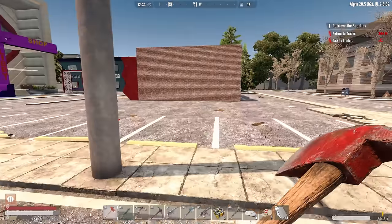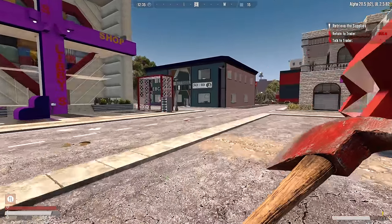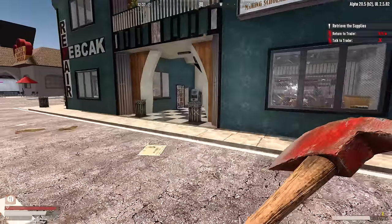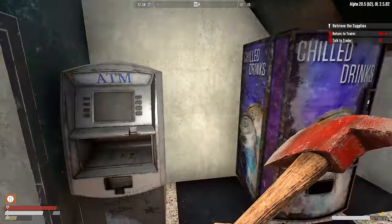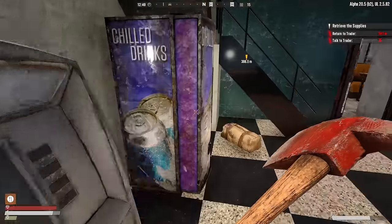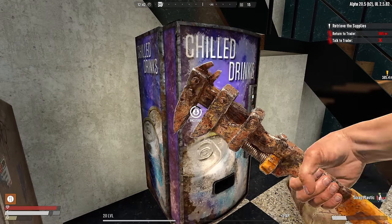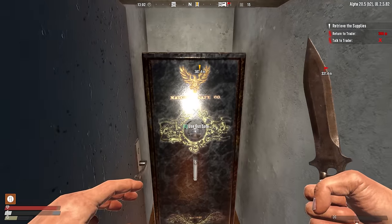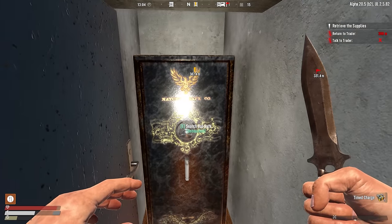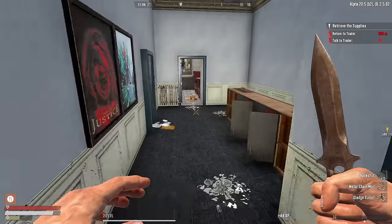While I'm over here — there was a gun safe and an ATM over here. Someone recently commented that in the past I've said ATM machine — yes, automated teller machine. I am aware that it's redundant. So timed charges now: hit the E button, get the radial menu, use timed charge, and that's a guaranteed one-shot to open it. A sledge turret, metal chain mod, some buckshot — not too bad. The sledge turret could be fun on Horde Night.